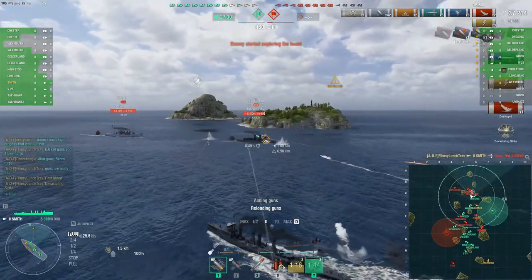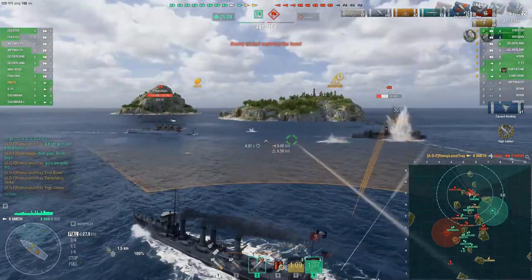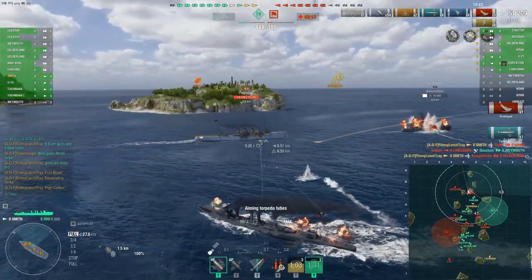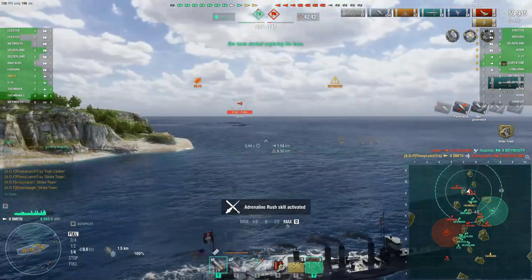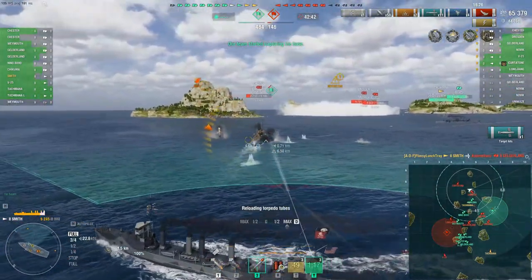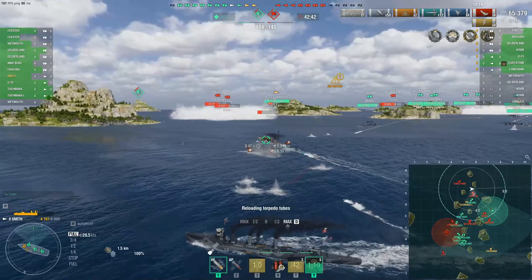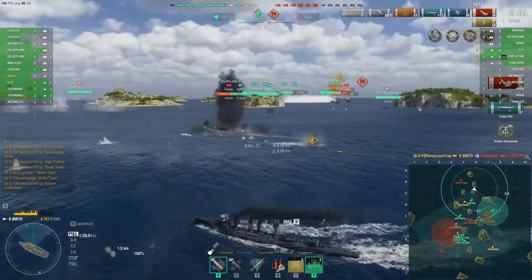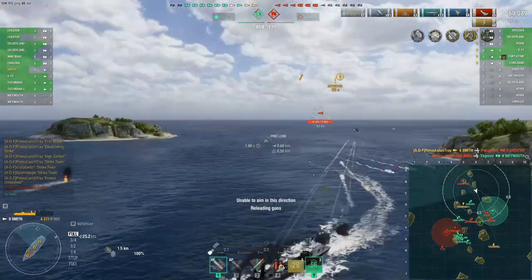We'll find out if we get Confederate or not. So we've gotten First Blood, now Devastating Strike, and as we go past these cruiser bots our torpedoes are almost ready to reload again — we just keep sending torpedoes in, it's as simple as that. There's the Strike Team after picking up High Caliber. Some of you may be rolling your eyes, but one of the things I like about dropping down to low tiers is you get away from all the gimmicks at higher tiers. It's nice to just have guns, torpedoes, smoke, and engine boost — really straightforward gameplay.